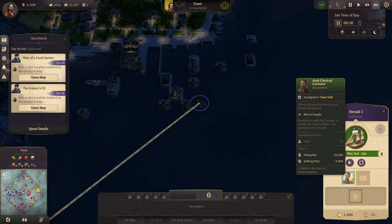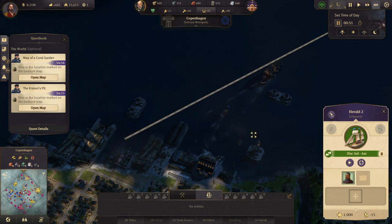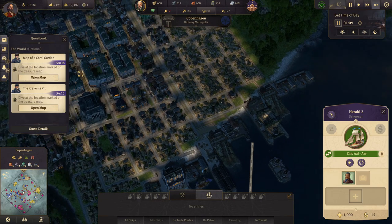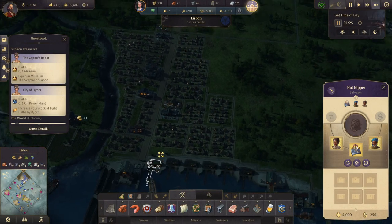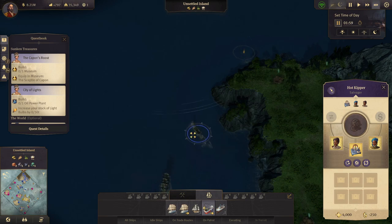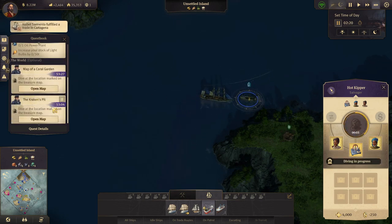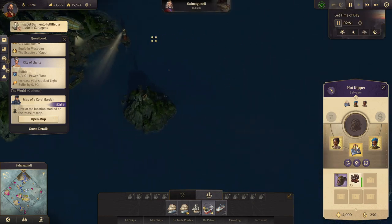We'd better drop that off at Lisbon and then set this ship back on its trade route. Our income is fluctuating a lot. Let's head back to Cape Trelawney. We haven't arrived with the timber yet. There we have our treasure — let's dive. Which one is this? The Kraken's Pit was the good one — this is Abyssal Depths.